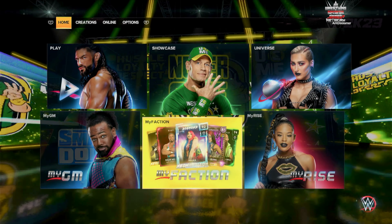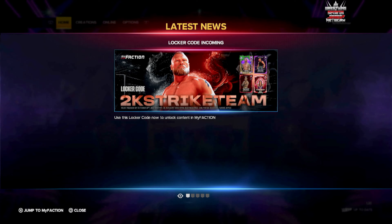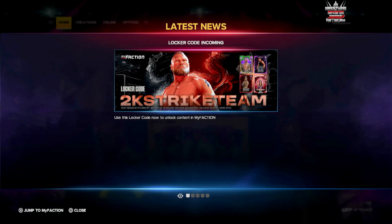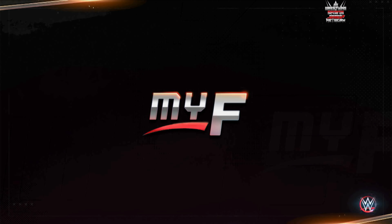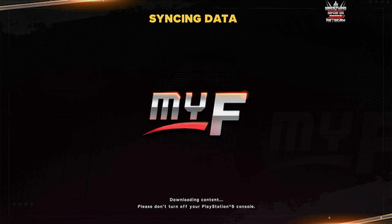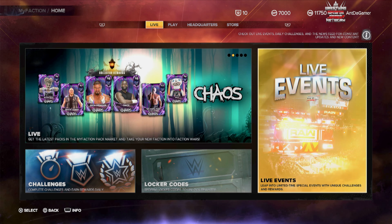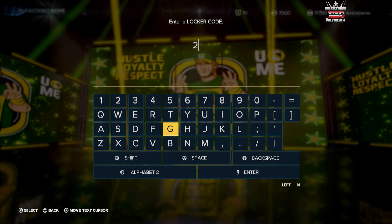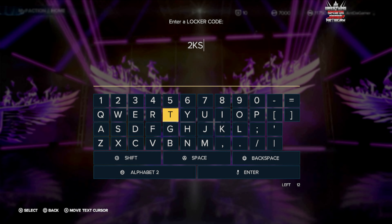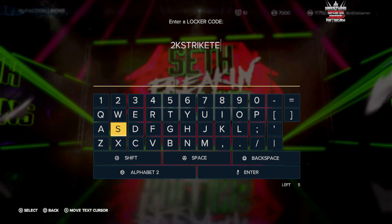A lot is going down — let's hit up the news real quick. They're giving away a new locker code: 2K Strike Team. You put that locker code in and you are going to unlock some content. Let's go ahead and try to unlock some of that content right now with the Strike Team locker code — new this week. Go down to locker codes, put in 2K Strike Team. And even if you don't really want to use the cards, do it anyway so it'll increase your collector's level.